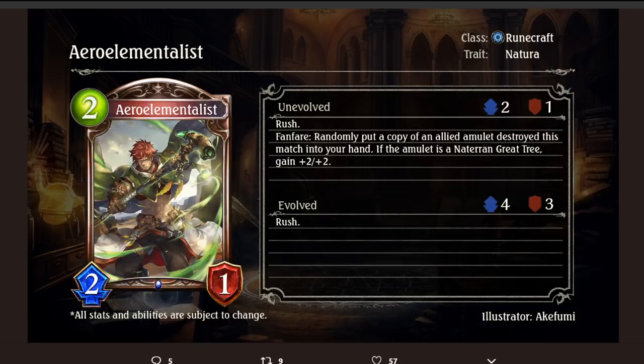Arrow Elementalist — Runecraft Natura Bronze Follower, 2/2/1. Rush. Fanfare: randomly put a copy of an allied amulet this match into your hand. If the amulet is a Natural and Great Tree, gain +2/+2. Great card for Natura Runecraft, which is a deck that desperately needs support. If you play Natura Runecraft, this is pretty much always getting you Natura and Great Tree, meaning you're always getting a 4/3 Rush for 2 playpoints — which is amazing. If you're not playing this in Natura, maybe you're getting an Earth Sigil, like Silent Lab or something. I really think this is the support that Natura Runecraft needs, and I'm excited to see it being printed.